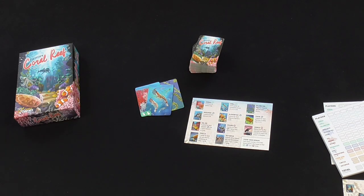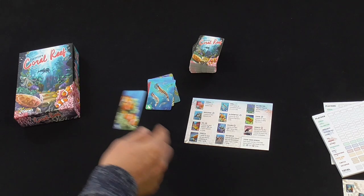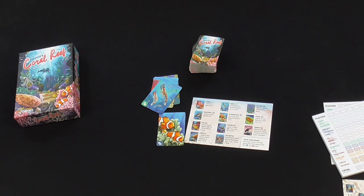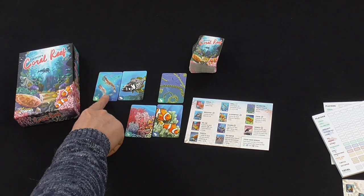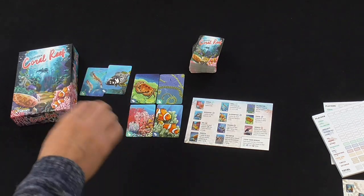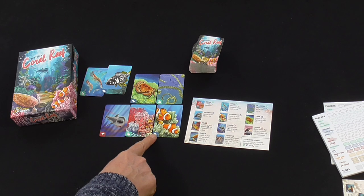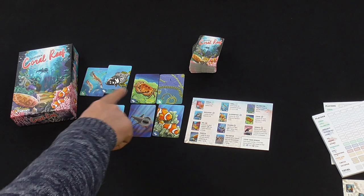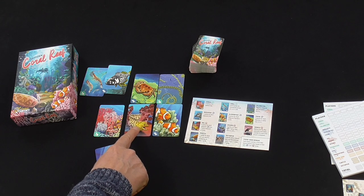Krill scores points for groups of Krill — orthogonally adjacent groups of Krill will score more points. On the prey side, Clownfish score two points for each adjacent coral and plankton. The Grouper scores three points for every adjacent Krill, and the Crab scores two points for each Plankton in the same row — not column, but row. Predators are probably the more difficult ones to get in there, but Sharks are quite simple: two points for every prey in the same row or column. The Eel is probably the most difficult to score — four points for each adjacent prey, but only if the eel is adjacent to coral.